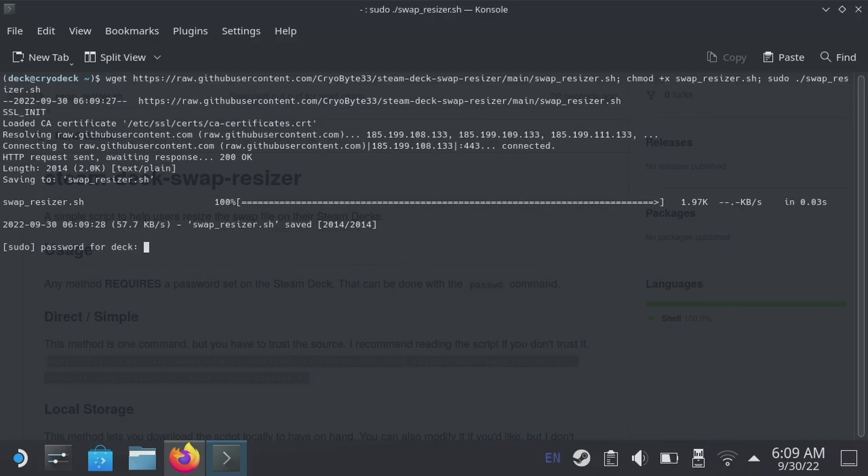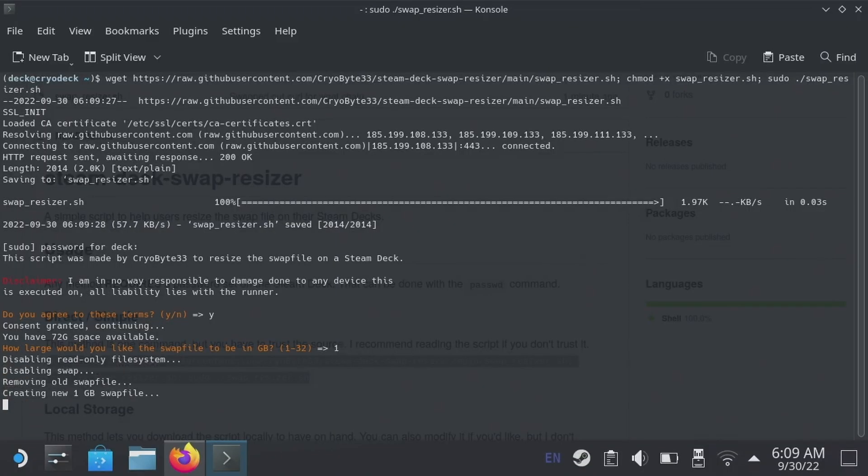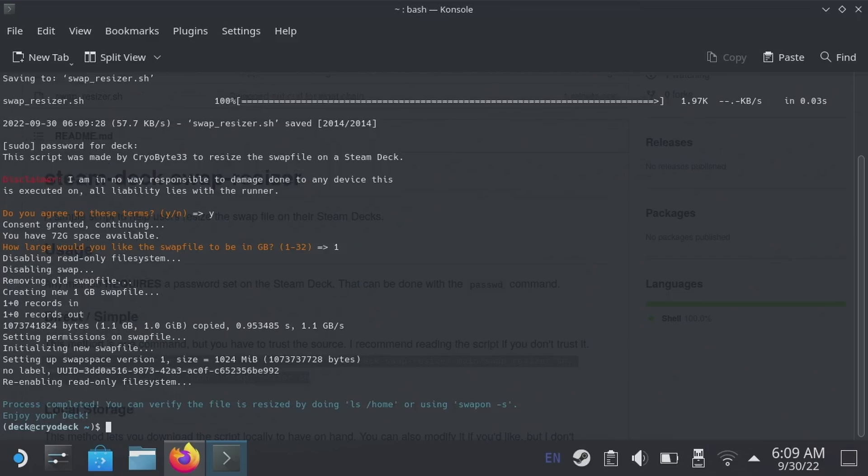You'll be asked to provide the password you set up before. We can see that I added a small disclaimer that bears repeating: I am not liable if any harm comes to your deck, but the process is just as tried and true as it was last time. After agreeing to the terms, you'll be given the amount of storage available on the OS drive of your Steam Deck and asked how large the swap file should be. I limited it to between 1 and 32 gigabytes since anything more or less than that wouldn't really make sense. The larger the size you choose, the longer it will take.